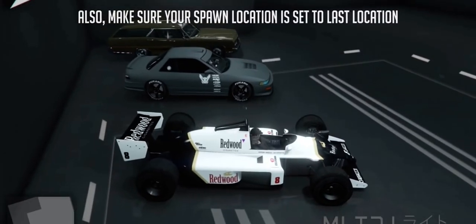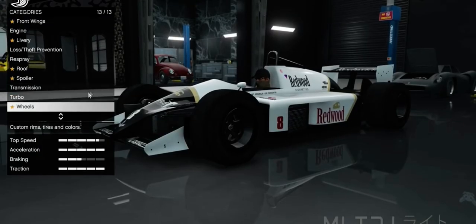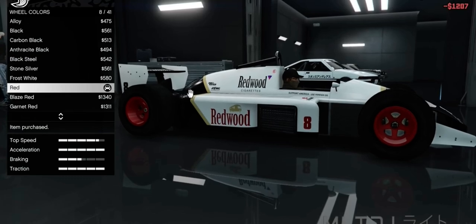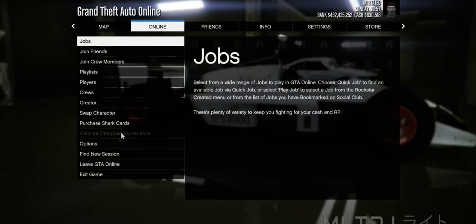When inside the F1 car, press the button in the top left to modify the vehicle. Go into the wheels category, then wheel colour, and select any random colour — it doesn't matter which one. For example, I went for red. Next, press Start on your controller or P on your keyboard, go to Online, and find a new session.